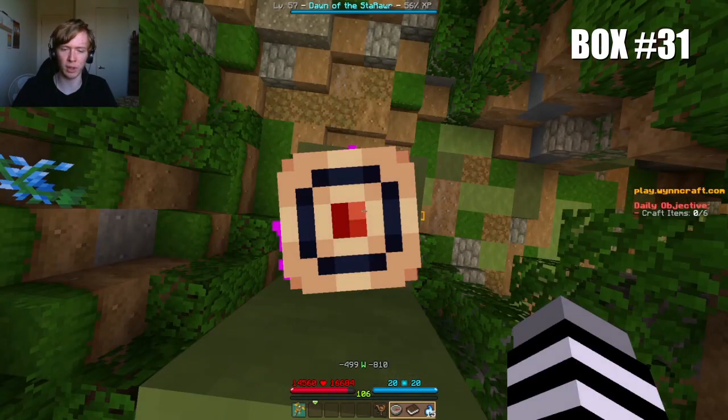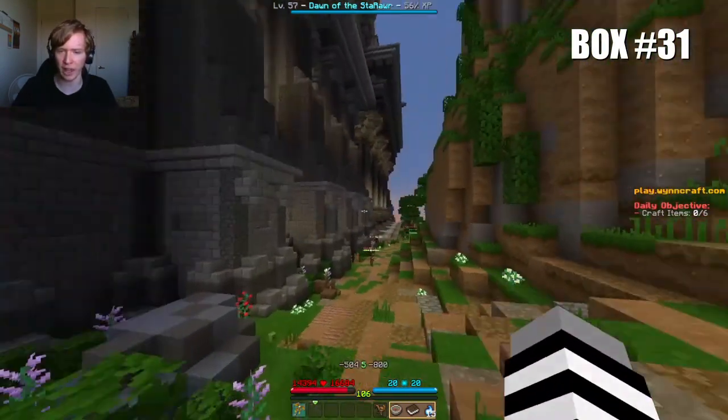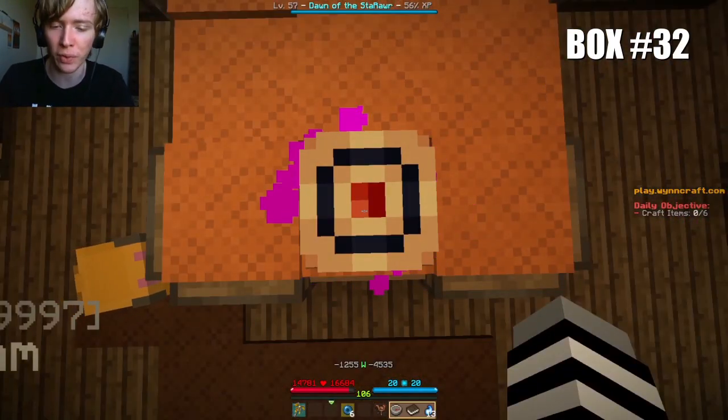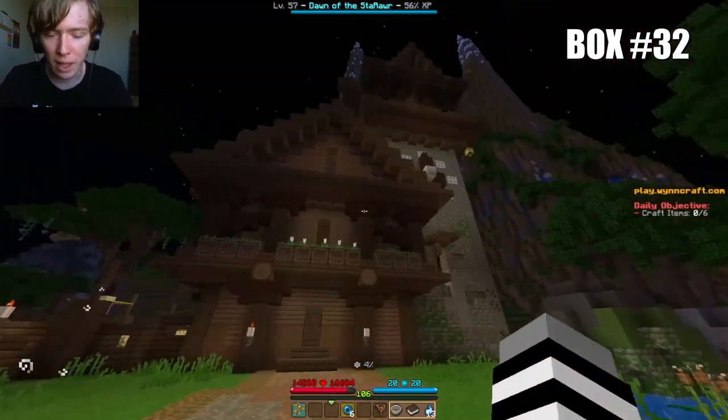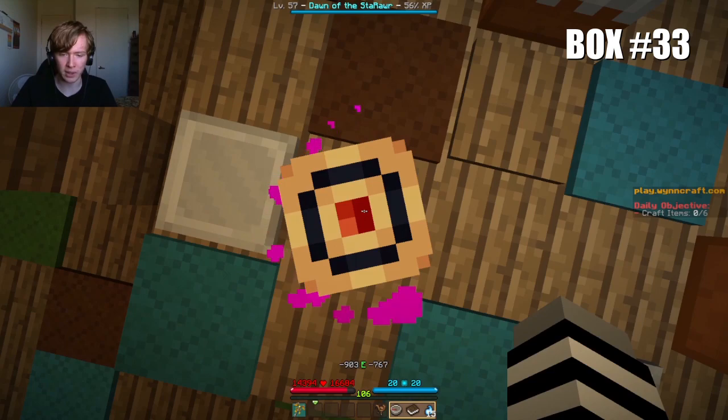Box number 31 is at the exact coordinates minus 499, minus 810, on top of this stem outside the entrance to the Herb Cave, which can be easily accessed from the Great Bridge. Box number 32 is at the exact coordinates minus 1255, minus 4535, on this bed inside of this clock tower in Gavel. Exact coordinates minus 903, minus 767.